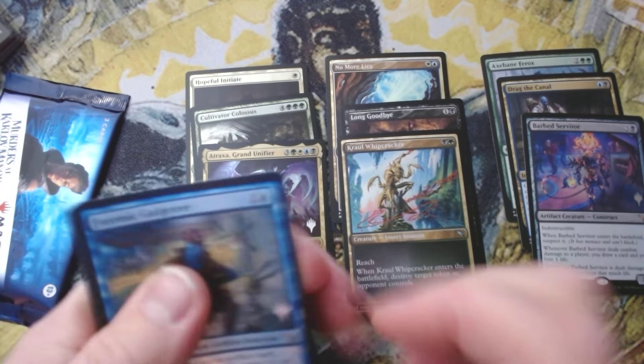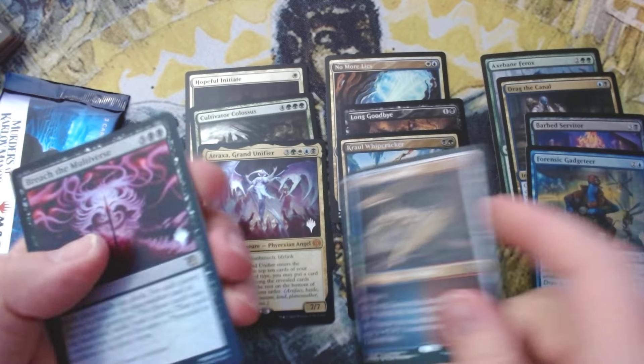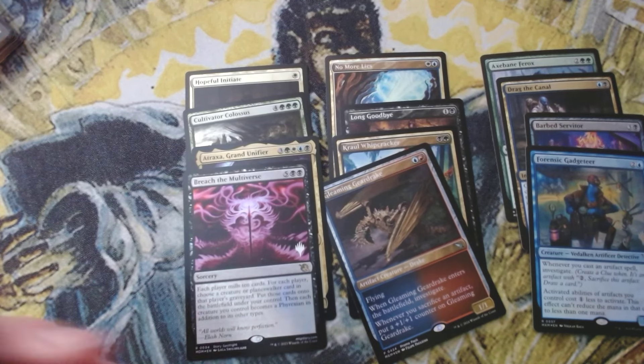Let's keep it going with a foil Forensic Gadgeteer — good card, not great — Gleaming Gear Drake, and Breach the Multiverse, another good card, not a bomb hit but definitely a good one. Alright, sending it strong.